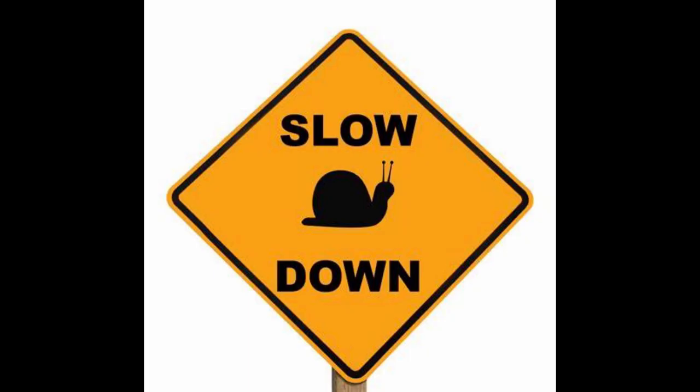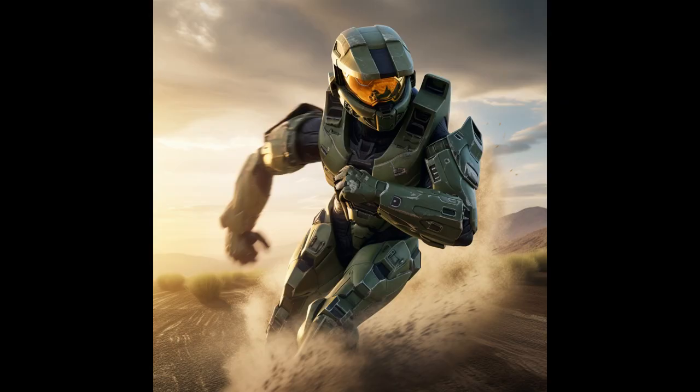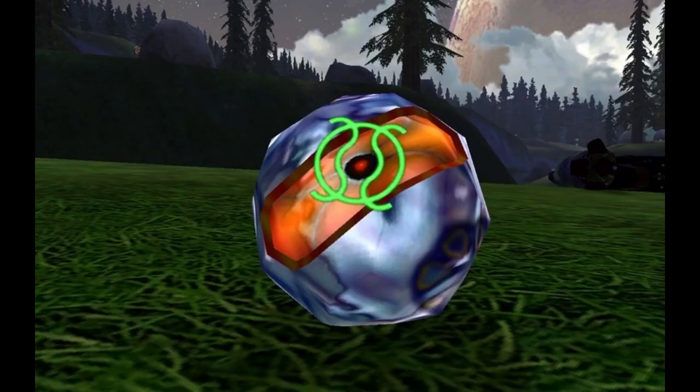Step 3. Spartans never die, but they do need to move. Slowly release the clutch pedal while gently applying pressure to the accelerator with your right foot. As the clutch pedal comes up, you'll feel the engagement point where the vehicle starts to move — this is like activating your active camouflage. It's all about finding the right balance, kind of like throwing a plasma grenade at an Elite: you need to find the balance of distance without turning yourself into UNSC paste.